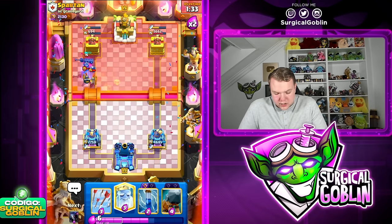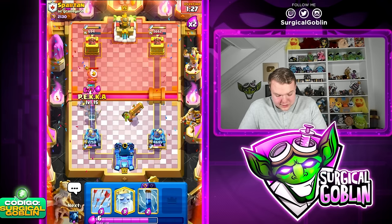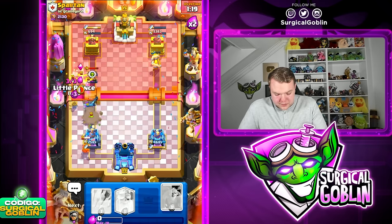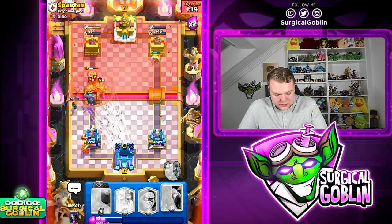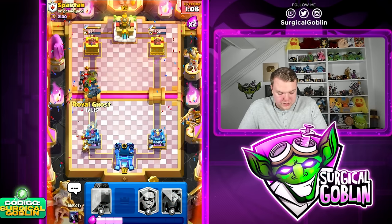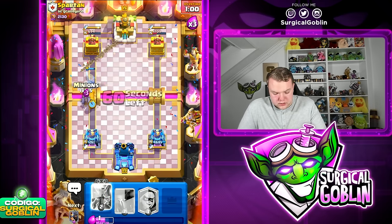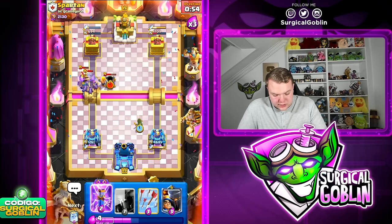I'm not going to call good game yet because we might still somehow lose this, but if we don't make any mistakes this should be our match. Let's go Bedram and be careful. Let's go Zap, then Little Prince to clean up those bats. I'm going to go arrows — I don't want to risk the Evil Mortar locking onto our tower. We can go with Ghost here. The goblin is kind of looking scary but I think we should be fine.